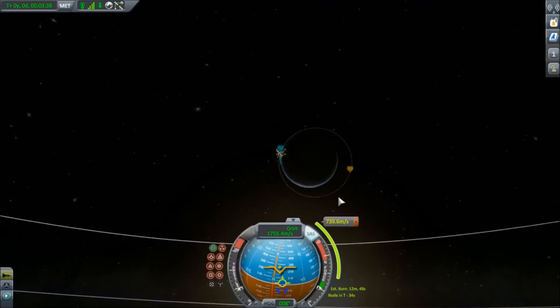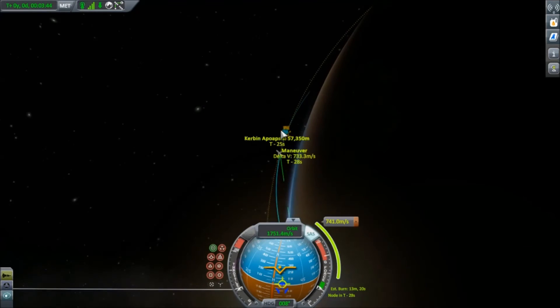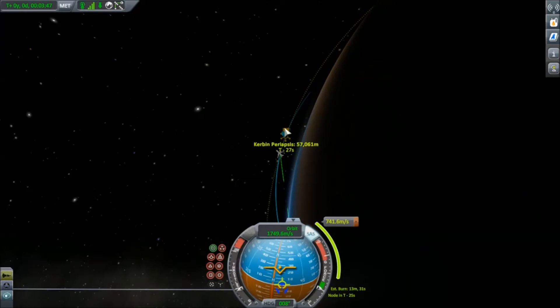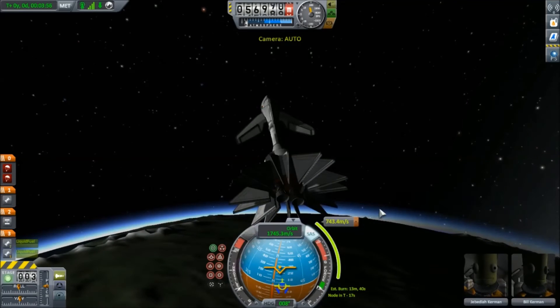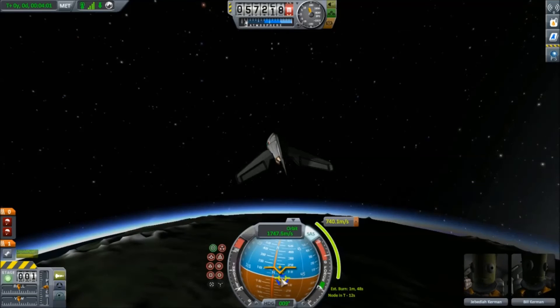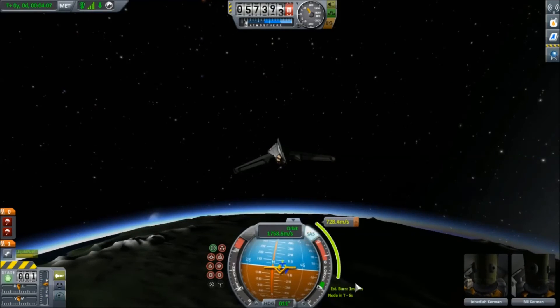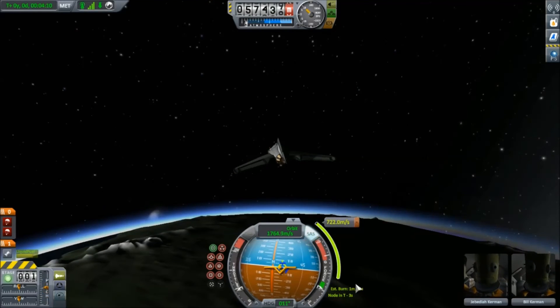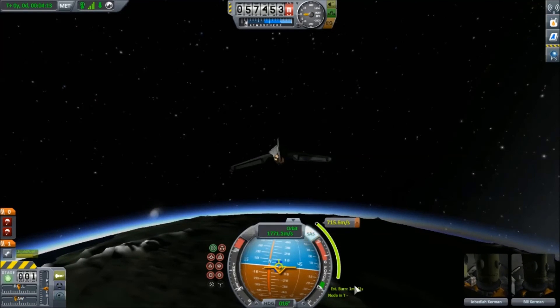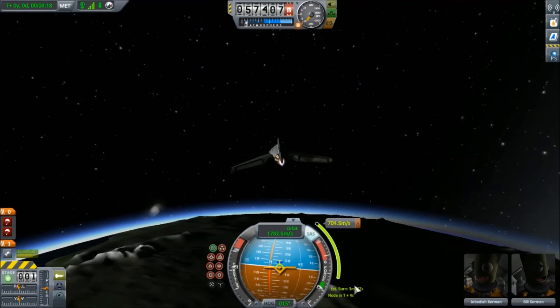You don't need to go that high. Your node's in 30 seconds. I don't understand what you're telling me — it will be after you make this node. But you need to make a node. Hit the M key, then press space bar to stage. Press space bar to turn on your engine. But don't I have to line it up? It's easier to do when your engine's on. Then press Z to hit both of them.